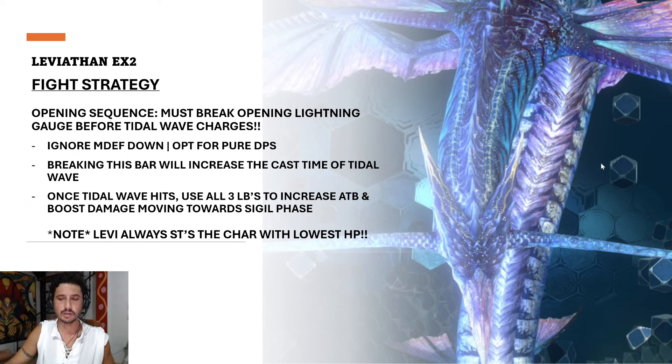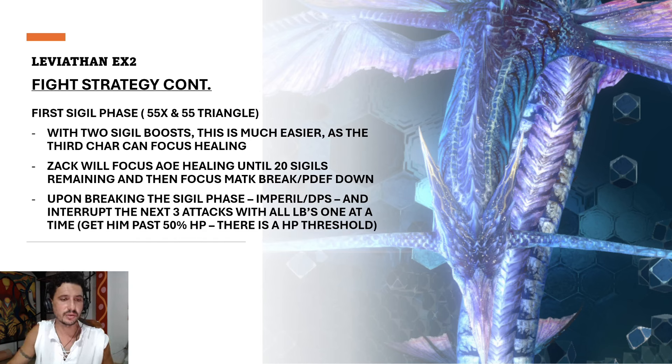Leviathan will always single-target the character with the lowest HP, so don't let that be your DPS. After the limit breaks, when he finally gets off Tidal Roar, block it and Cura — that takes you straight into his first sigil phase: 55 X and 55 triangle. Cloud and Red 13 will individually break their own sigils. It's important during this phase that when they have 3 ATB, you don't switch to blue unnecessarily — if they cast on blue it'll only take one point off the sigil instead of five.